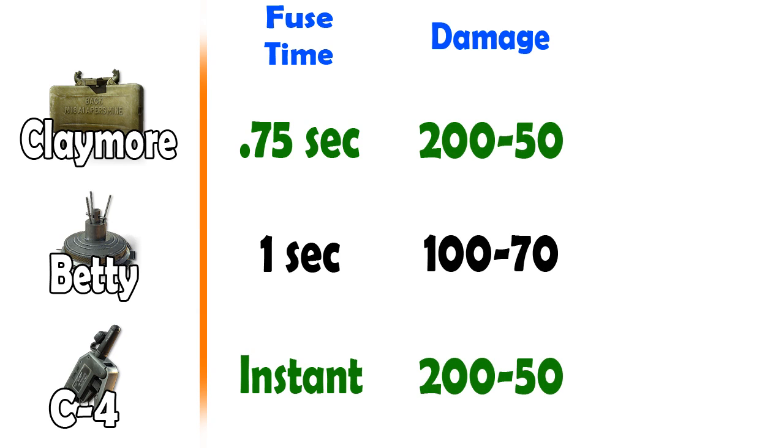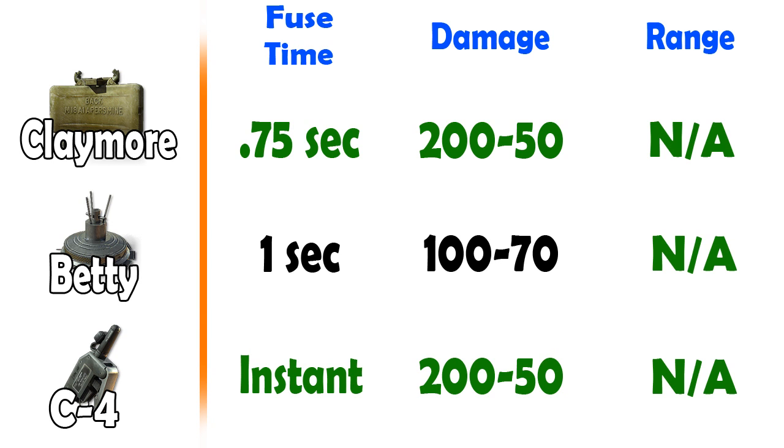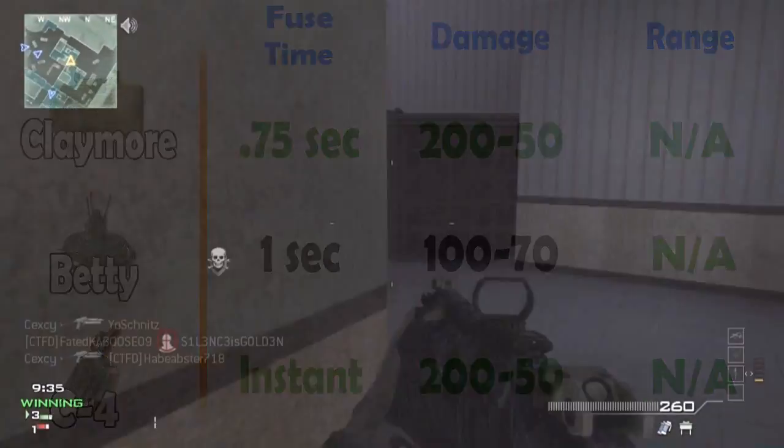As far as damage goes, the Claymore and the C4 were winners. The Betty was lacking a little bit — if you're right over it it does 100 damage for a kill, but if you're crouching a little far away it does 70 damage, so one bullet and the enemy is down. The Claymore and C4 both do 250 damage total — 200 from close range and 50 at the farthest point — so if you get a hit marker with these, you're taking the enemy down to half health. Range has mixed reviews: some people like the Claymore for longer range in one direction, while others prefer the Betty and C4 for the full 360 degree radius.